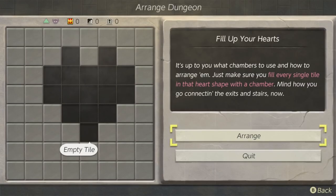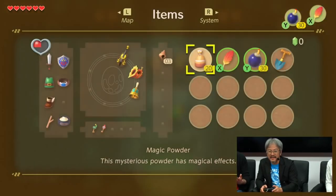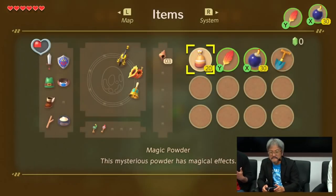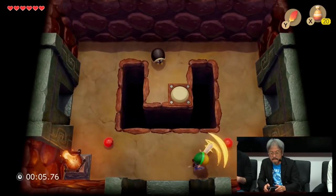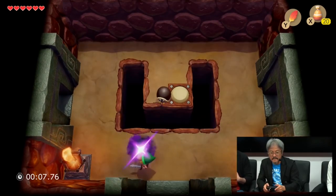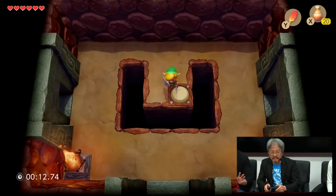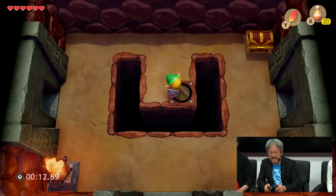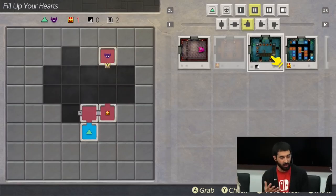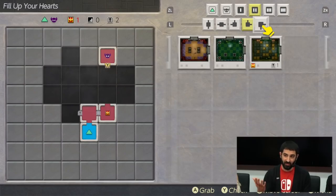During the E3 2019 Treehouse Live demo, we saw Zelda series producer Eiji Aonuma play through a Fill Up Your Hearts level made by the Treehouse representative there. That showcase touched on two aspects of Chamber Dungeon that make me really excited. The Treehouse rep made an allusion to it being a Picross-like puzzle, and with that in mind, these various challenges could be as fun to lay out in a cohesive, engaging manner as they are to play. While this mode might lack the freedom of Super Mario Maker, it could potentially echo the joy and fun of creation that Mario Maker nails so thoroughly.